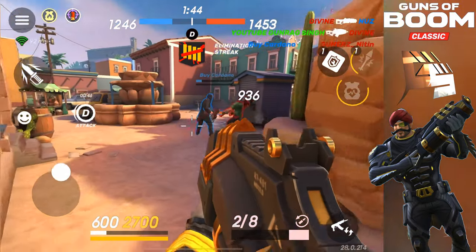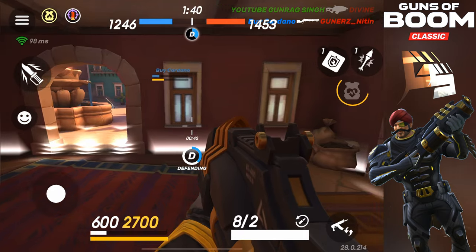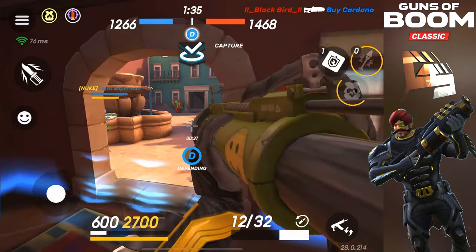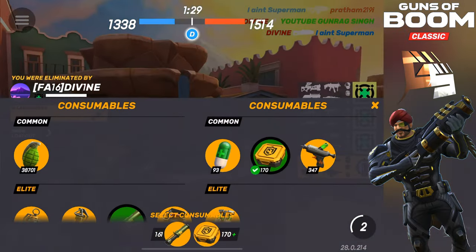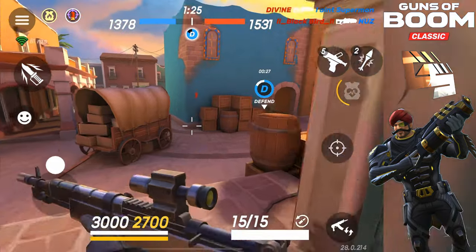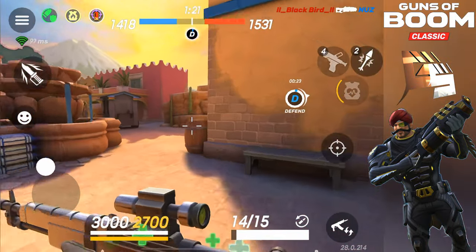I was about to get the double launcher kill but that guy used launcher 1-2 seconds before me. So you can see I'm using Sunburst, Porcupine, and Scout — these are the only things I'm using right now. And some strings in launcher because he started it and we want to win, so it's in the last minute. Not that much amount of spamming is happening — like if you use 3-4 launchers in a game like this, it's still decent.